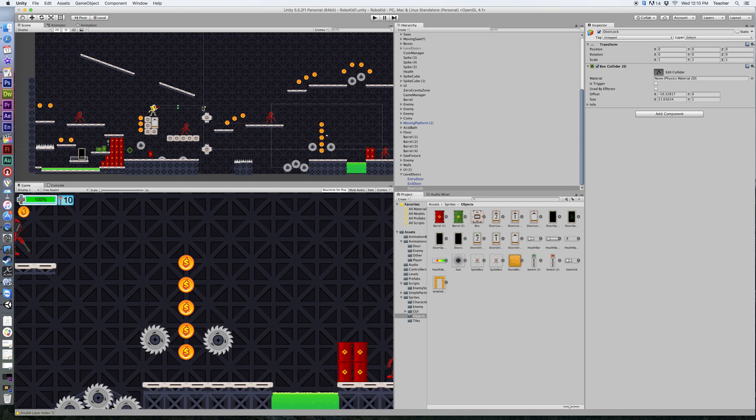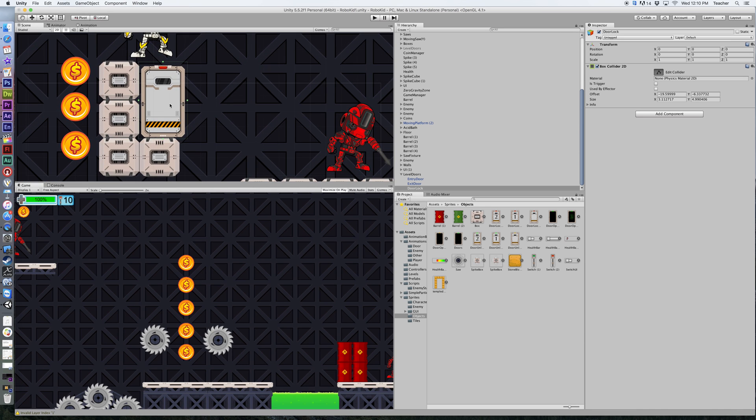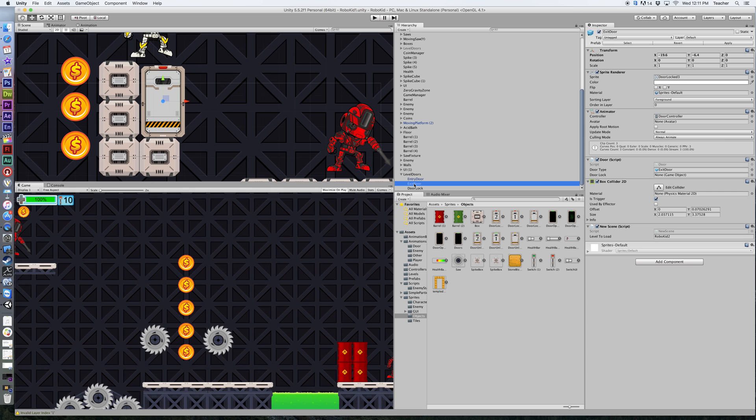Stretch the collider and put it into position right over the top of the door. Your exit door also has a trigger — we want the door lock collider to be outside of the exit door space. Make it nice and precise. Now this collider prevents your character from going into the door until all the switches have been triggered. I need to drag the door lock object onto my exit door — highlight the exit door, grab the door lock, and drag it into the Door Script where it says 'Door Lock.'